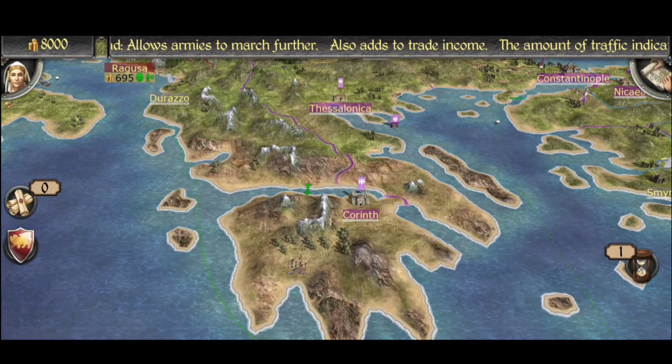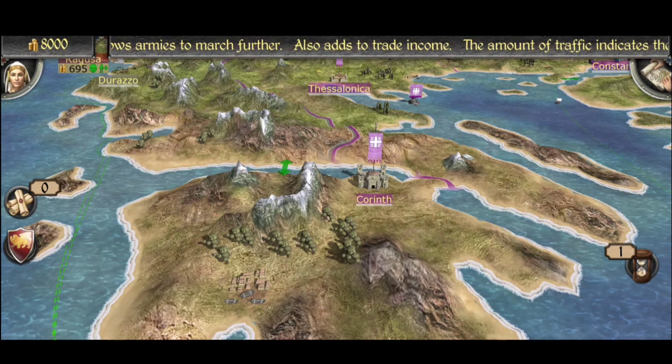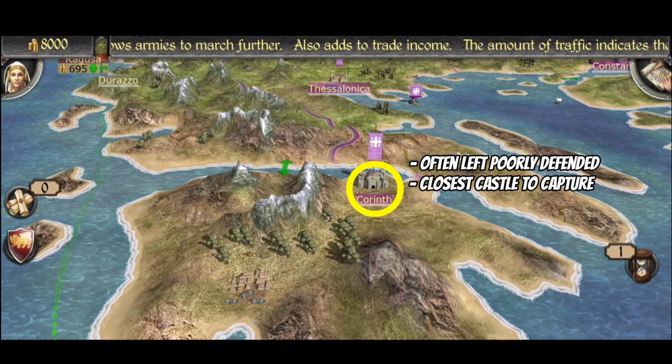I'd recommend some spear militia and Pavise crossbowmen to capture Corinth, one of the Byzantine castles near your border. It is often left unattended, but you should expect their reinforcements to come from the east side. The thing with Corinth is it is the closest castle you can capture that can be upgraded into a fortress, which will enable you to recruit the best infantry in the game. After that, the rest of the campaign is easily managed.